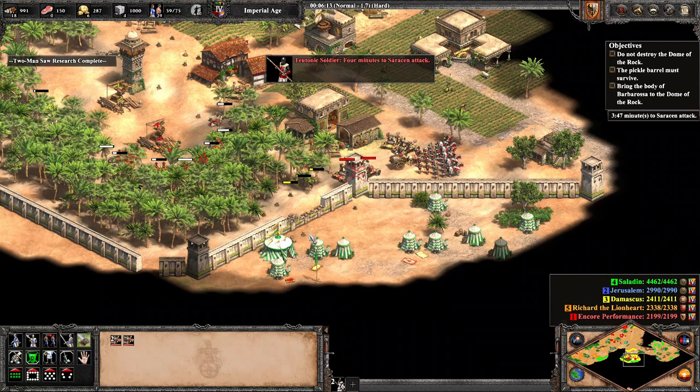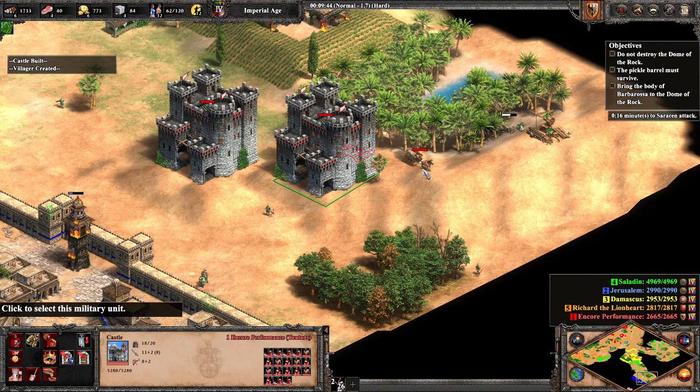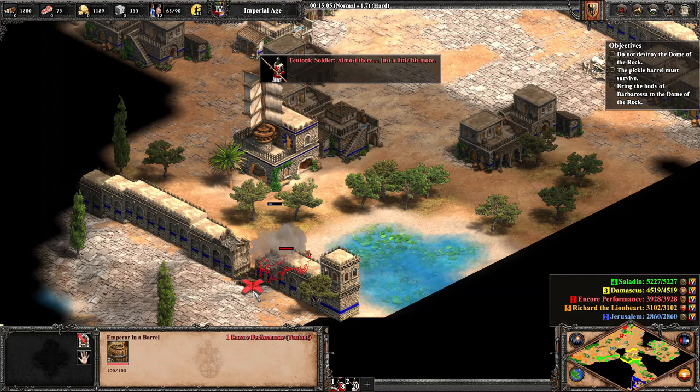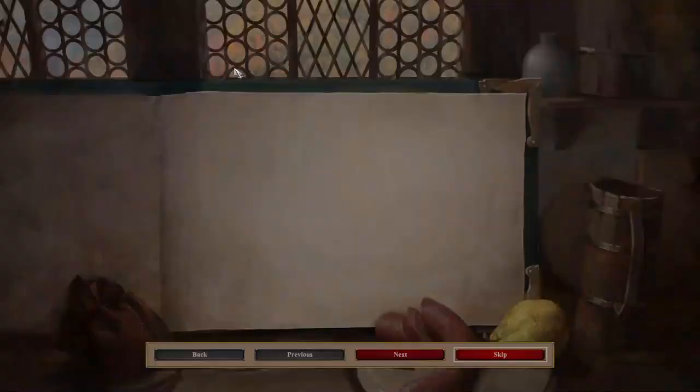The clock runs out seconds after the construction is completed, all garrisonable units garrison up while the pickle barrel and siege stay off to the side where they are safe. After building a treb, we pick off a tower and a few monks before sending in our last hope as the castles begin to fall to the many enemy troops. Four petards charge in and blast the secondary wall open, allowing the trade carts to weave past enemy towers straight to the Dome of the Rock, granting us the bragging rights of having completed the Barbarossa campaign without any deaths on the hardest difficulty possible.